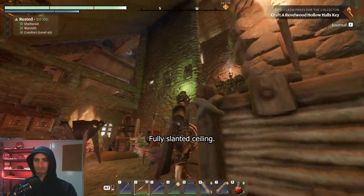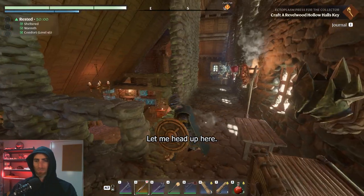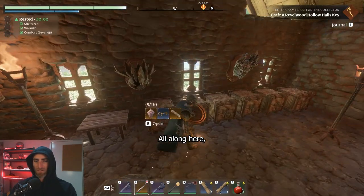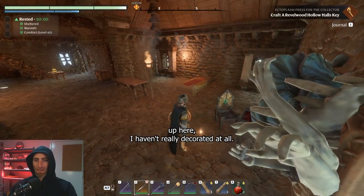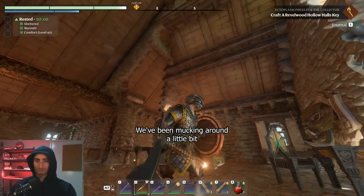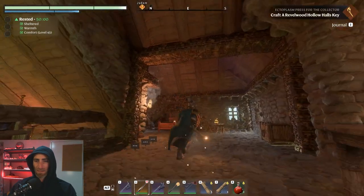Heading up here you can see downstairs all open, which I kind of like. Along here we've got some trophies up here. I haven't really decorated at all, but just to see the actual area — been mucking around a little bit with the roof to make it look cool.